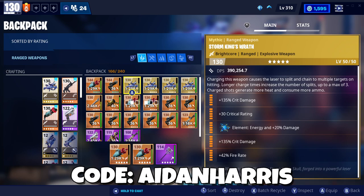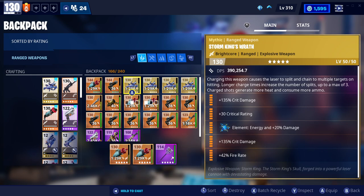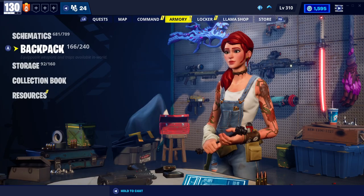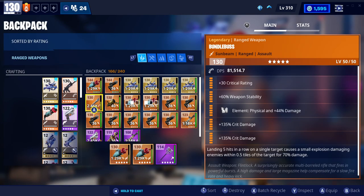Obviously the storm king's wrath isn't really designed for encampments, but it's always fun to see how charging the weapon causes the laser to split and chain to multiple targets. Longer charge times increase the number of splits up to a max of three. Charged shots generate more heat and consume more ammo. So basically you can get big splits and do multiple AoE damage. And then the de-atomizer pretty much just does AoE damage anyway.